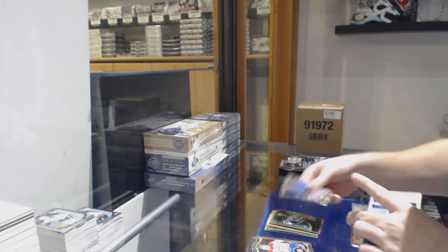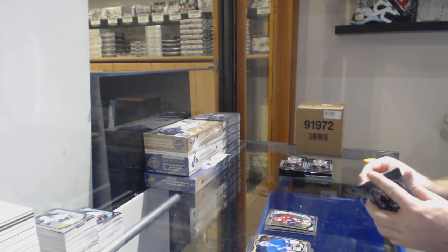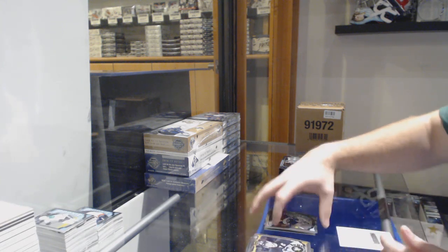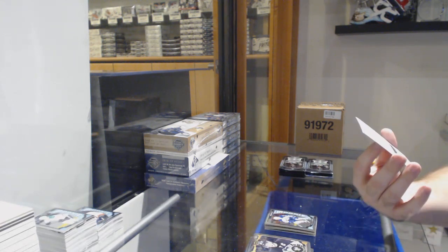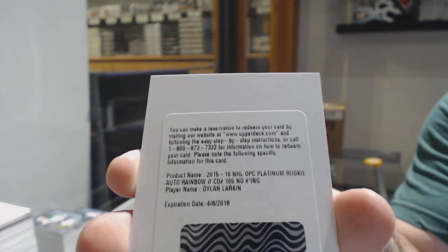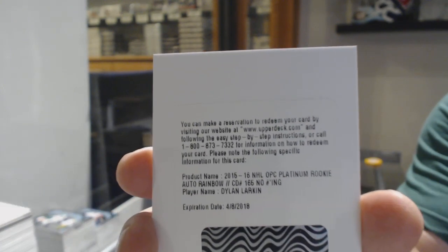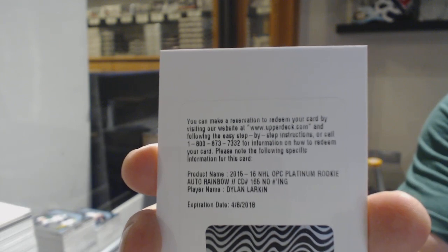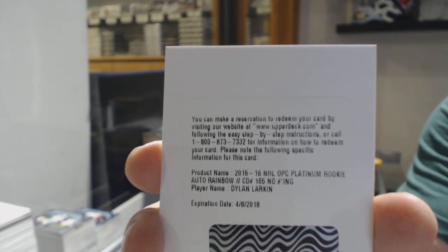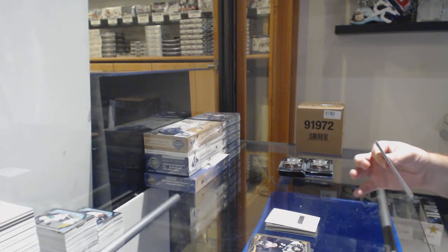We've got a Jamie Benn for the Dallas Stars Retro. Max Domi for the Coyotes, marquee rookie. Ehlers for the Jets. And we've got a rookie Otto Rainbow of Dylan Larkin for the Red Wings — that would have been a case hit. Expired redemption raffle, but you'll get something of equal value, so not too bad. But that would have been a case hit — Otto, I believe.